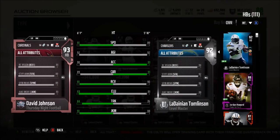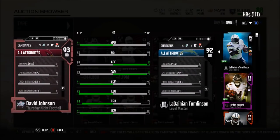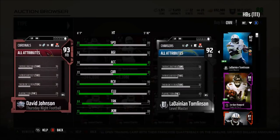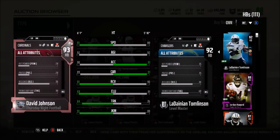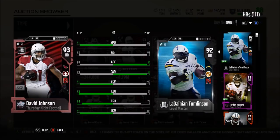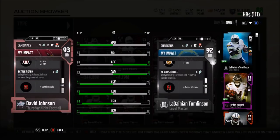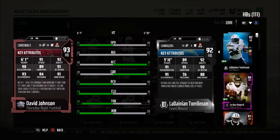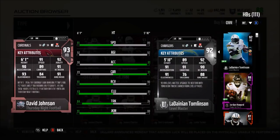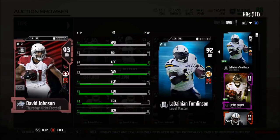65 pass blocking, which isn't too bad. Stamina of 91, spectacular catch of 77, catch in traffic of 79, route running of 81 which is very very good, and a release of 78 if you want to line him up outside. He's a very all-around good running back — your third down or three-down back who can play every single down. He also has the battle ready chemistry, which is absolutely amazing. In 2016 David Johnson ran 27 times for 157 yards and two touchdowns — 180 total yards in a 33-21 victory over the 49ers on Thursday Night Football.